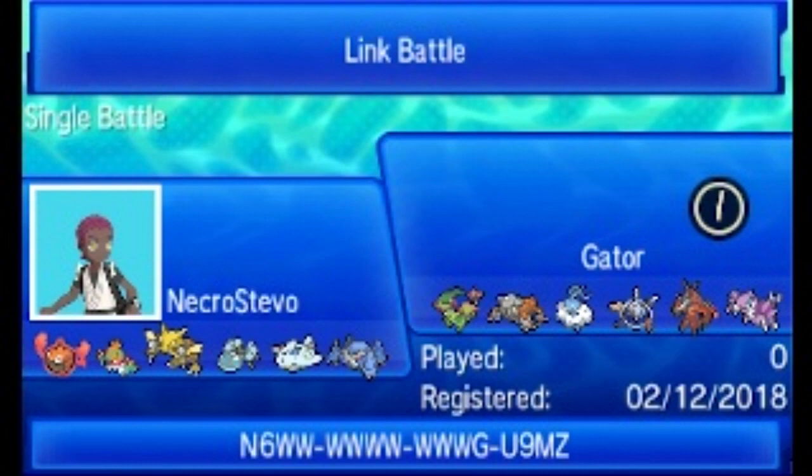That was the first battle of the season where I just don't think I played well. With the way that I utilized Araquanid and Togekiss in that battle, I might as well have not brought them. It would have been much more effective to either stay in with the options that I had or make less aggressive switches. That said, I did enjoy the match — Gator brought some cool sets, especially with the Altaria. We're going to move into the second match now.